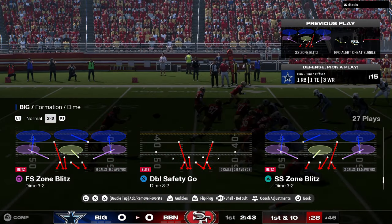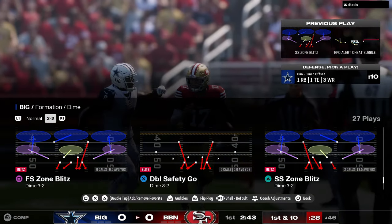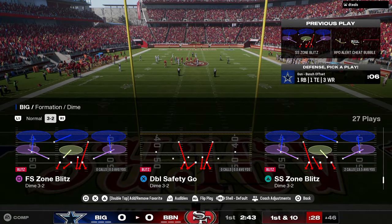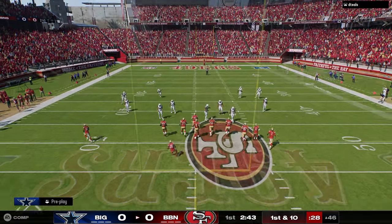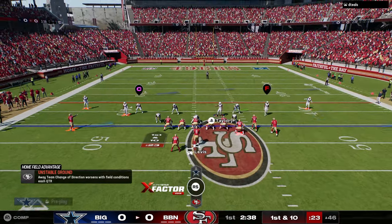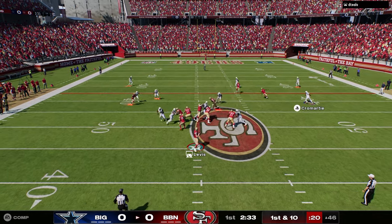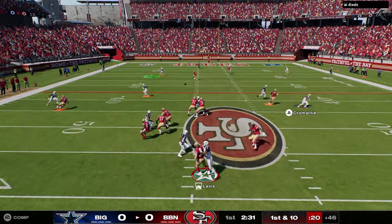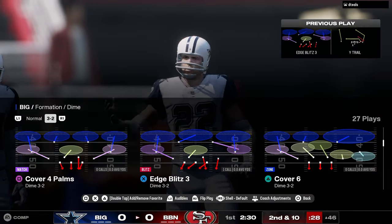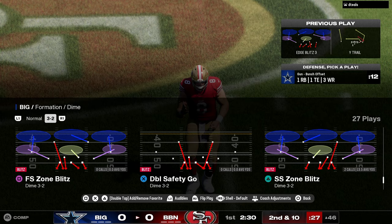One of the most underrated things about Madden 25 is SwitchStick. SwitchStick has now allowed us to use coverage as a form of pressure. For the first time that I know of, you're able to use SwitchSticking as a way to disrupt the timing of routes, which is really good. I don't love SwitchStick as a whole, but I love that it gives the defense more tools in their toolkit.